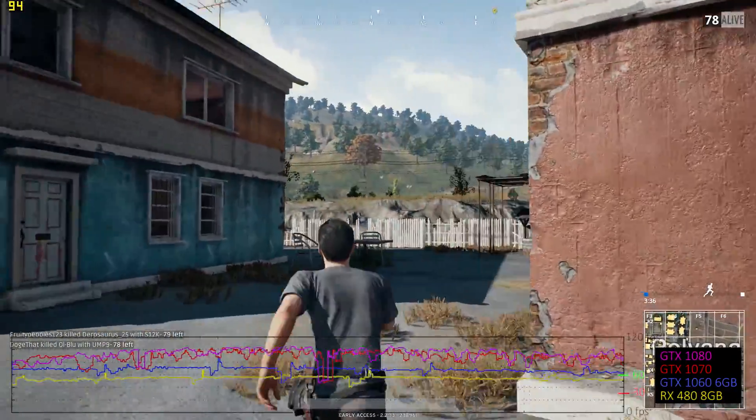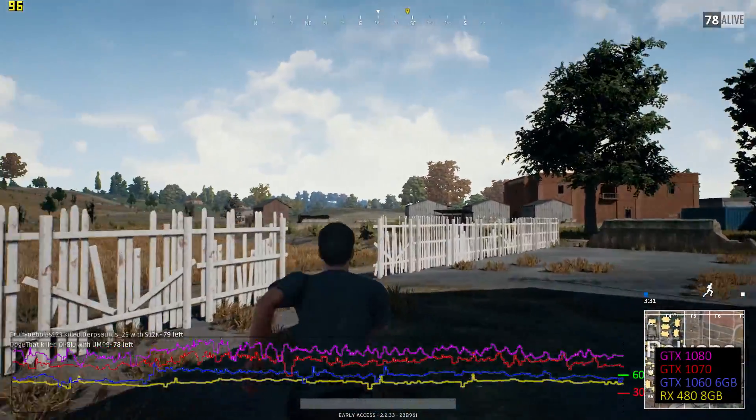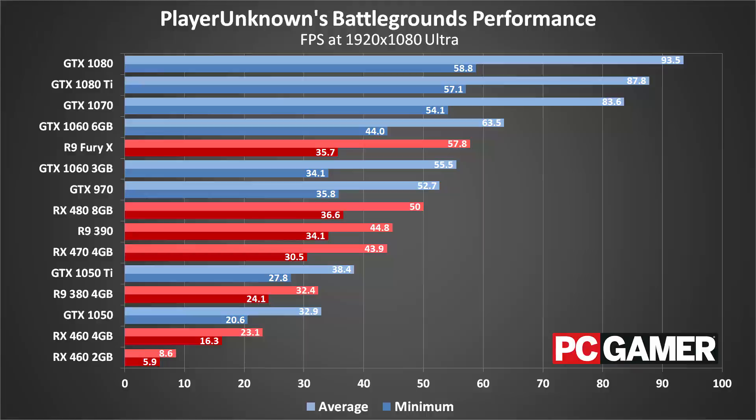Or you can drop back to very low settings and forget about shadows, texture quality, foliage, and all that extra fluff. It's important to note that performance optimizations typically happen later in the game development process, which is kind of the opposite of early access. Notice for example that the 1080 Ti actually falls below the 1080 in performance. A few months from now, things can and likely will change for the better.